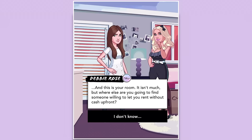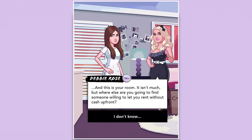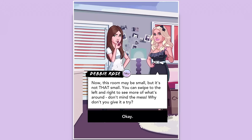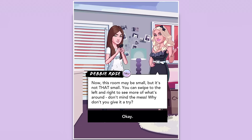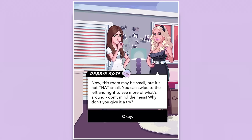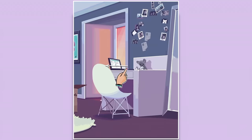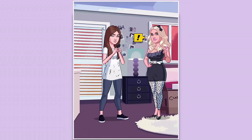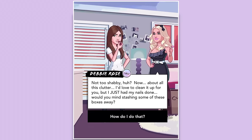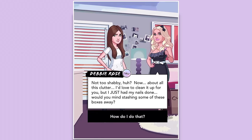I've got to tap the quote. Okay — 'Debbie Rose: this is your room. It isn't much, but where else are you going to find someone willing to let you rent without cash up front?' This room may be small, but you can swipe left and right to see more. 'Don't mind the mess — why don't you give it a try?' Let's swipe. We've got our own little kitchen — not too shabby!